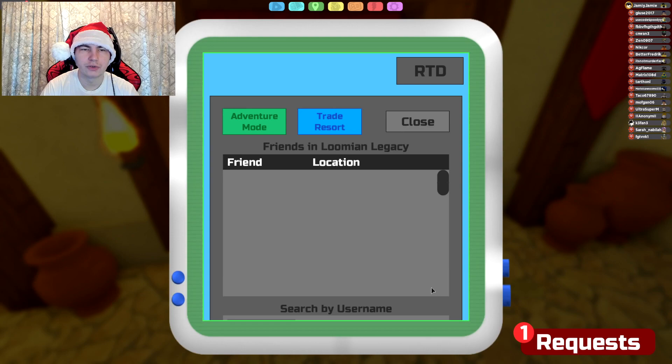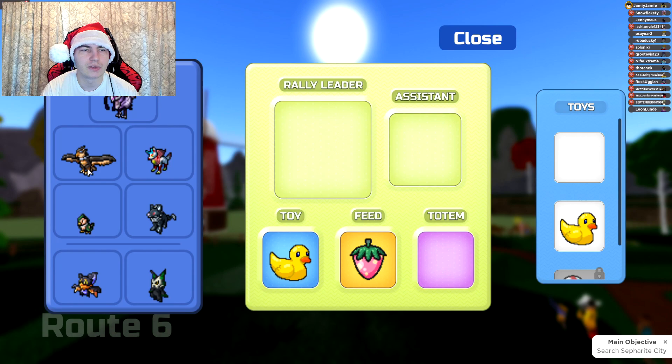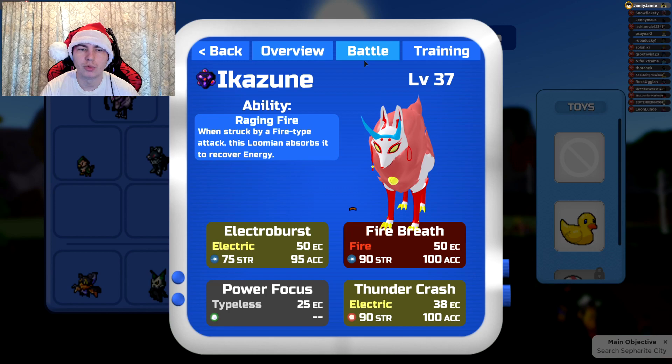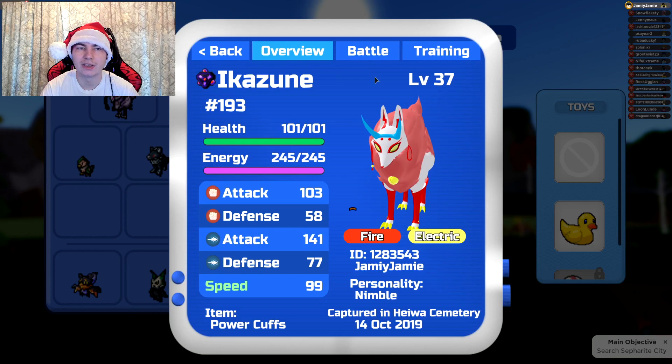Now we can go back to the adventure mode. We now have two free slots — there's two rally moves I want on this Aevitross. I'm not going to rally for more, but in this situation I kind of have to — I'll get into it in a second. You want to talk to this guy, and obviously you can put them in like this. If I put Ikezune in — Ikezune is the only Lumion in the game with Thundercrash — Aevitross can actually learn Thundercrash now through Ikezune.